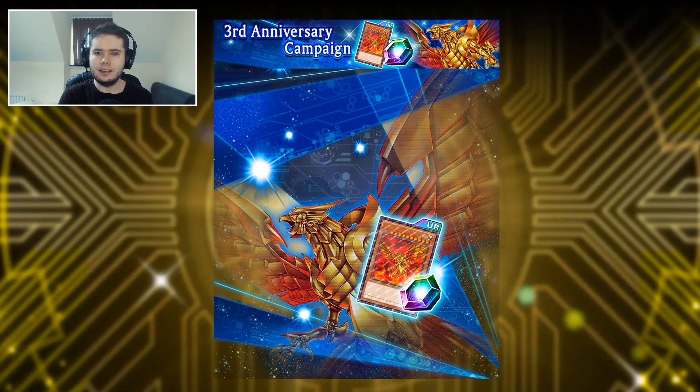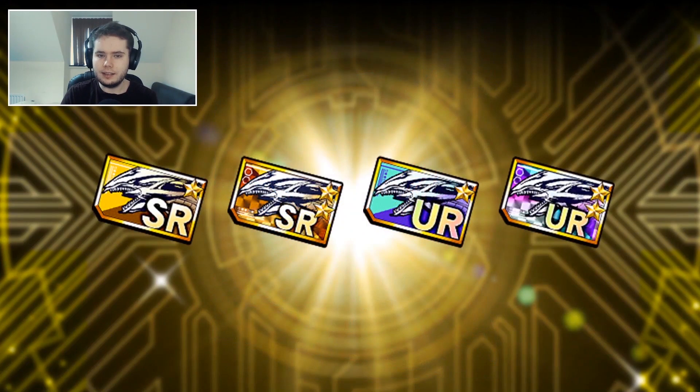Now let's talk about the third anniversary campaign. We're getting a new Winged Dragon of Ra artwork that isn't even out in the TCG yet — it literally came out in the OCG last week. Getting this before the TCG does is really cool. We're also getting new glossy and prismatic Ultra Rare and Super Rare dream tickets added to the game. I personally think we're going to get a glossy Super Rare and a glossy Ultra Rare, with the prismatic ones saved for later down the road.